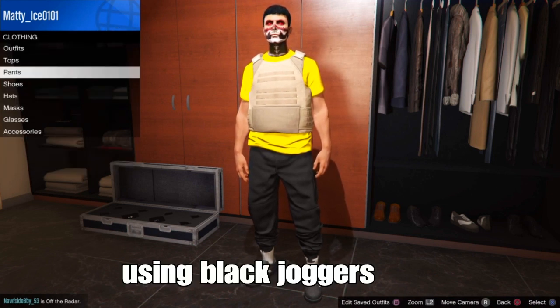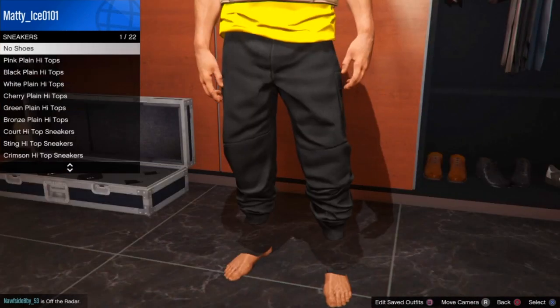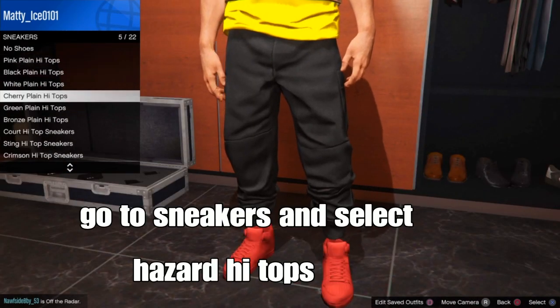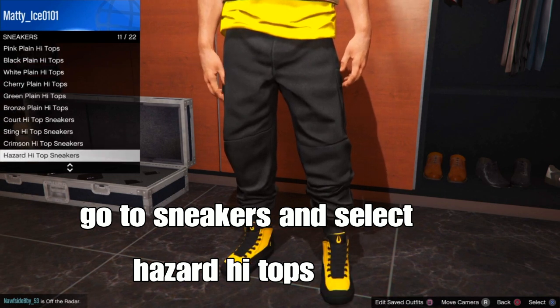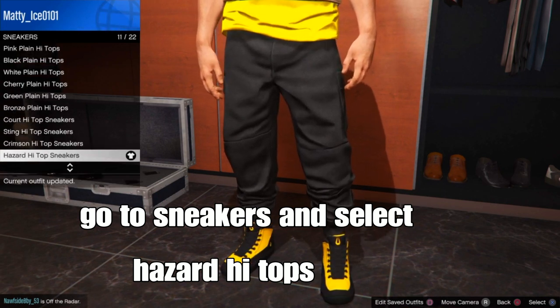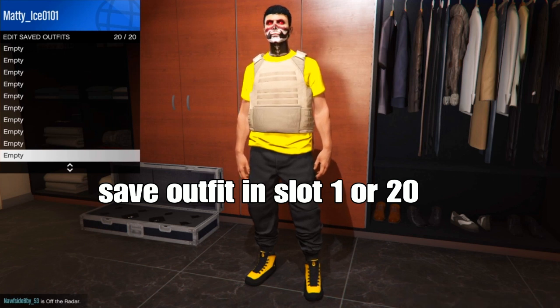From here the next step is shoes — go to sneakers and select the hazel high tops. It's like a black and yellow vibe, looks cool. Next step, we're done with our outfit for now. What you want to do is save your outfit in slot 1 or slot 20. I'm going to save it in slot 20 and name it 20.